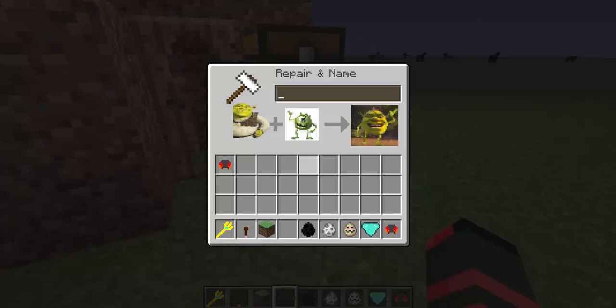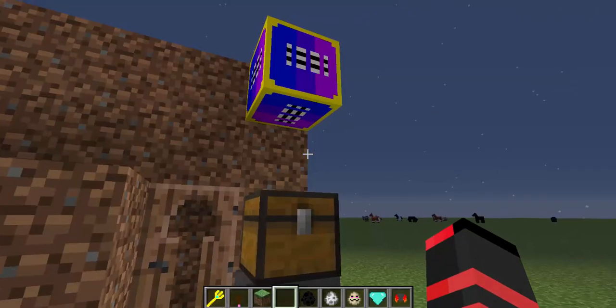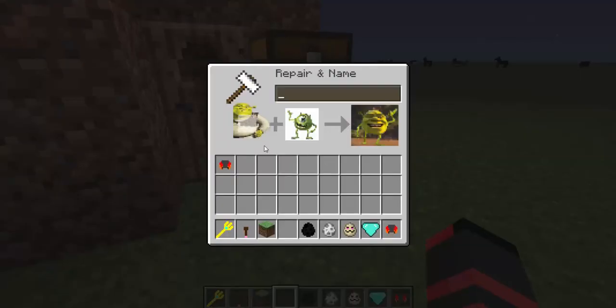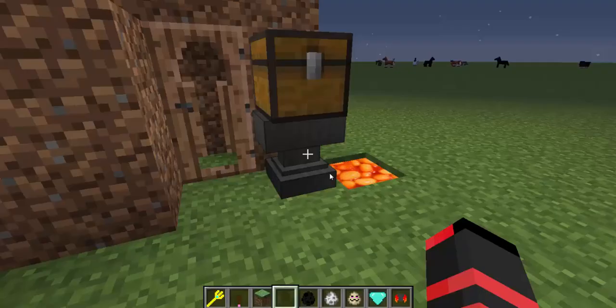Almost forgot — the anvil. I've had this for a while and forgot because I haven't been working on the texture pack. The anvil, if you open it, it has a Shrek of Mike Wazowski, which then turns into Shrek Wazowski. So it's Shrek plus Mike Wazowski equals Shrek Wazowski. It's like how you do a trident and an enchanted book, and then it'll give you whatever weird combination you do.